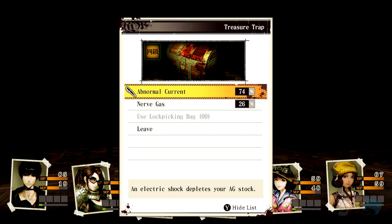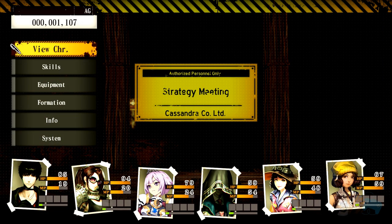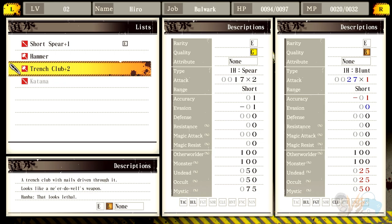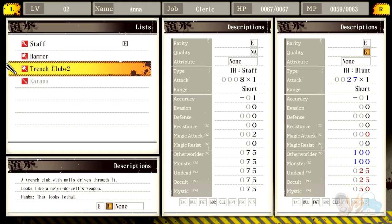Highest chance — this depletes your AG. We got a trench club. Fighter, bulwark, and cleric can use it. Let's look at the character equip. You can use the trench club — it's actually less damage though. This is 17 times 2, it's 34 — one blunt. She can use it, which is good. It lowers magic attack but I'm not really magic attacking. I like how clerics can use blunt objects.